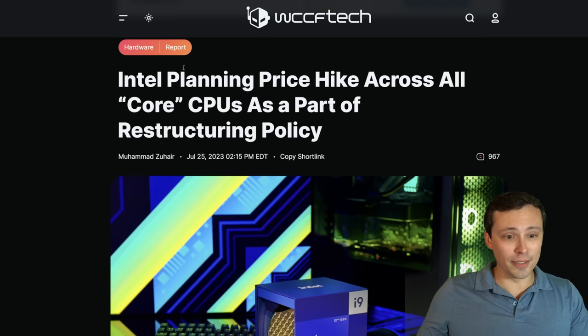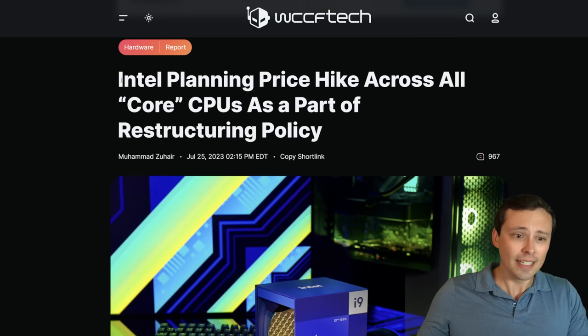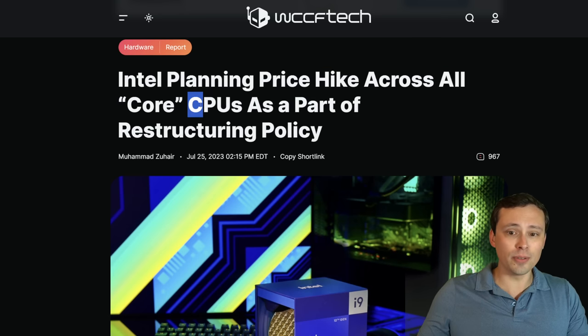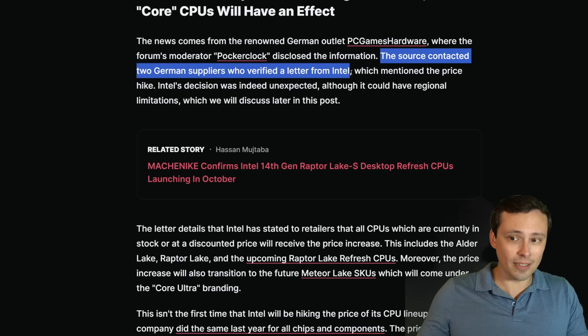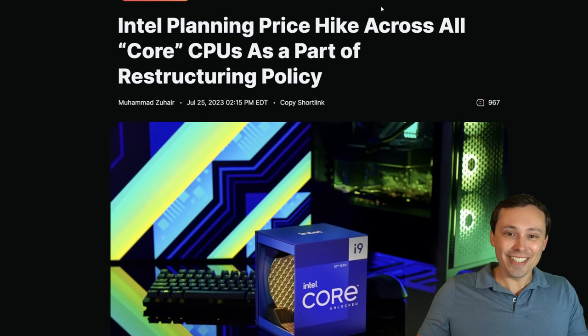In other CPU news, this one's not happy news. It looks like Intel is reportedly — and again, this is not official from Intel yet — planning a price hike across all Core CPUs as part of a restructuring policy. This is reported by WCCF Tech, with the original news from German outlet PC Games Hardware, where a forum moderator disclosed the information. The source contacted two German suppliers who verified a letter from Intel mentioning the price hike. Anyway, that kind of sucks.